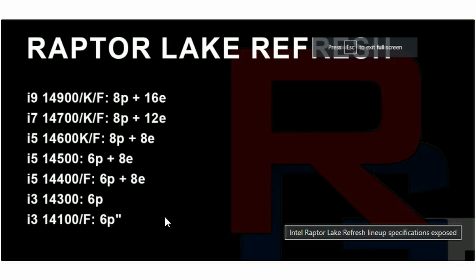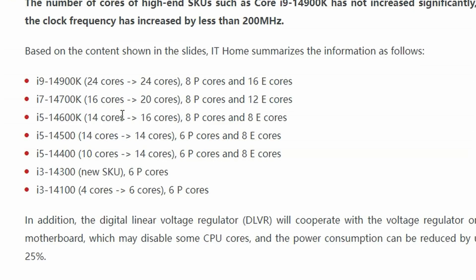The i3-14300KF is getting 6 performance cores only, and the i3-14100KF is also getting 6 performance cores. Looking at the changes: the i9-14900KF didn't change at all — it remains 24 cores. But the i7-14700KF does get an increase in cores, going from 16 to 20 cores — basically 4 more efficiency cores.